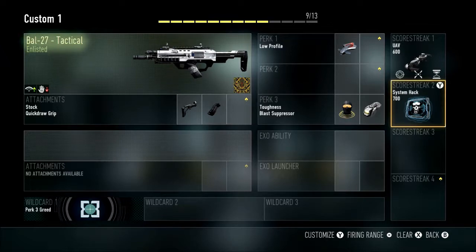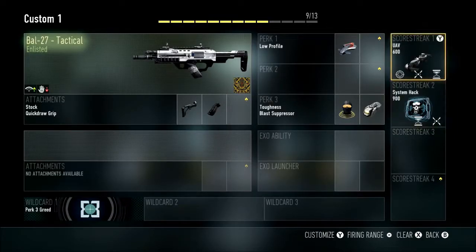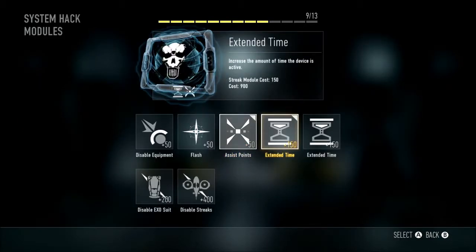Part of why System Hack isn't as useful is that it's more expensive. But at the same time, System Hack is less used by your teammates because not only do people use it less, it's also harder to get — so you can be a great value to your team if you do use it. This setup with fairly low point cost UAV and System Hack actually allows you to chain quite a few of them, especially with the Assist Points. I think one Extra Time option is a great balance — using two is overkill. You could do both Extra Times or zero, or just one.